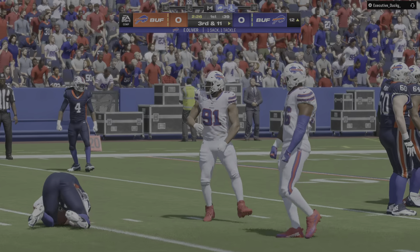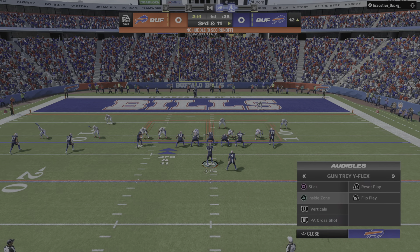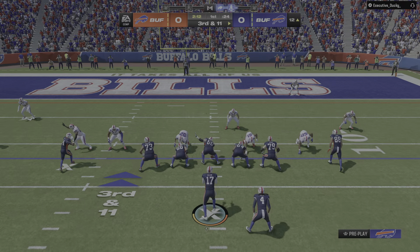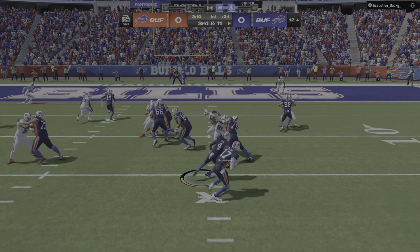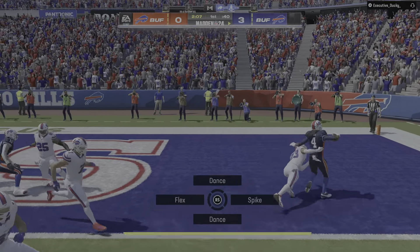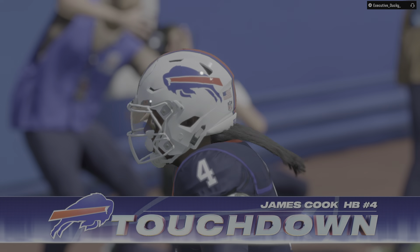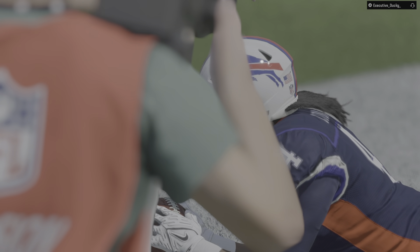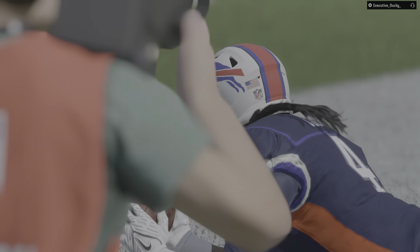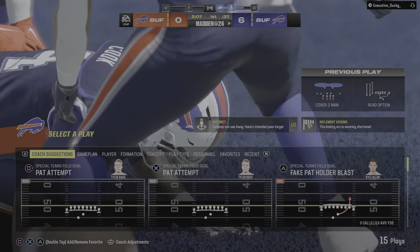In trouble, and he'll go down back at the 12. So after the sack, Allen and the Bills with work to do on third and long. They run for the first time with James Cook, and he is into the end zone for a Buffalo touchdown — a 12-yard touchdown run. The Bills use the early turnover to get on the board first.